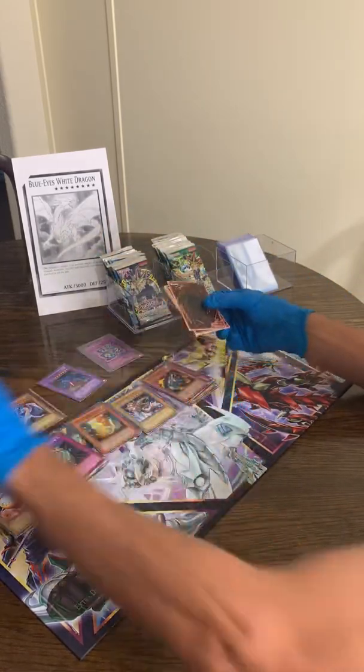Dragon Treasure. True — and the Fire Knight, so we'll take that. That's not a bad rare. Back to Spell Ruler — a lot of variety in these old packs, a lot of fun. Magical Labyrinth, Hungry Burger — got a couple of those. Flying Kamakiri Number One.